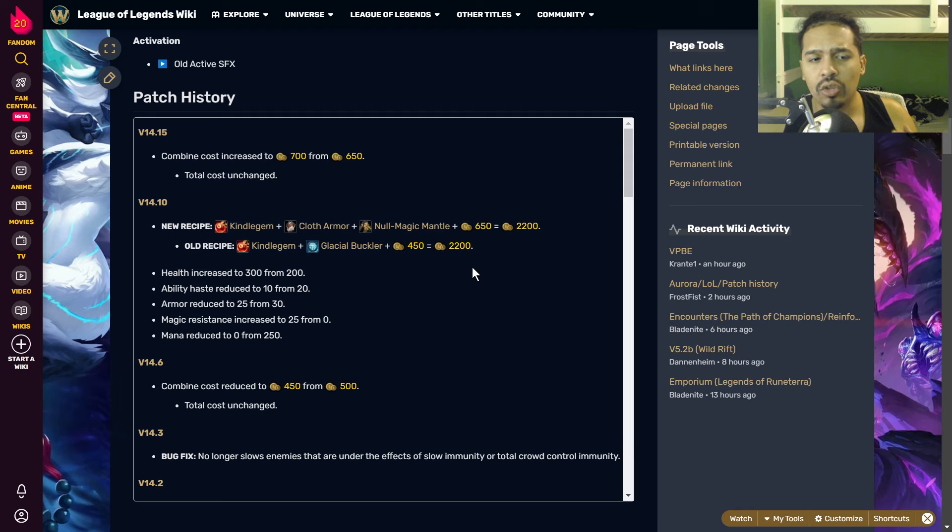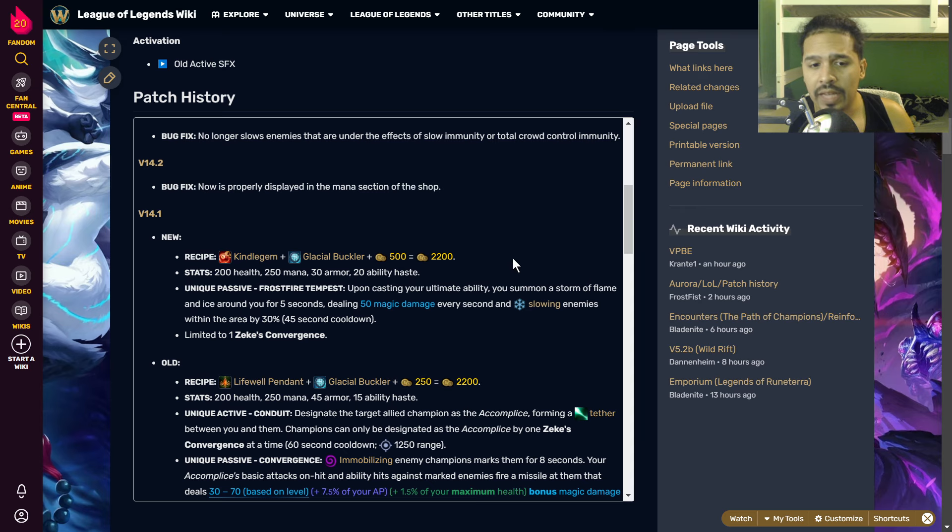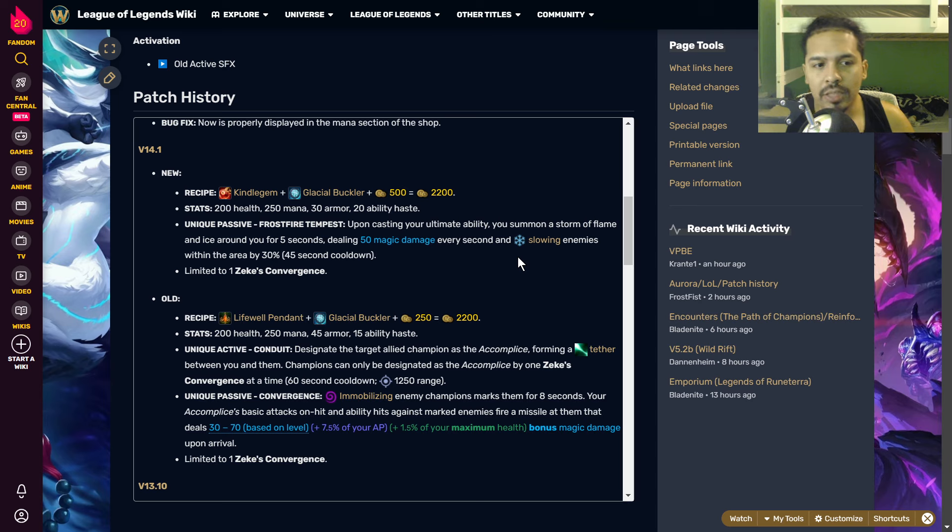So 14.1 is when the passive got changed to something different, and then at 14.10 it got a different stat line. I want to talk about this because I believe the old Zeke's was a lot better than the new Zeke's in terms of the passive. Obviously the new Zeke's stats — armor, magic resist, haste, and HP — that's amazing, that's everything you want in an item as a support.